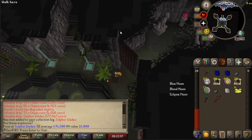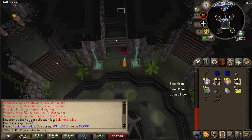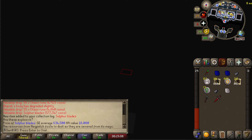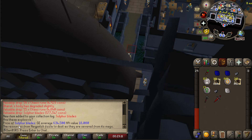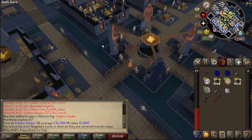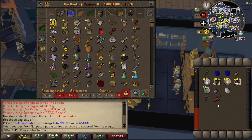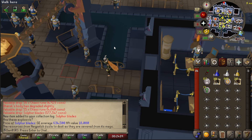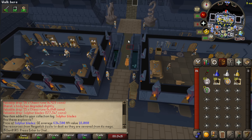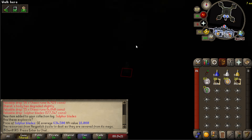That is the end of another trip. So let's head back and bank. I got those around KC 430, but the drop rate is actually one in 500, so we did get them under rate, which is good. Hopefully we can get another set before the end of the video. It says the resources from Napot's all fizzle to dust as they're severed from its magic — that was actually the sulfurous essence leaving my inventory because I left the area. So now I'm all re-banked up. I'll give you an update at about 500 showing you the price check because that's the drop rate of the blades.